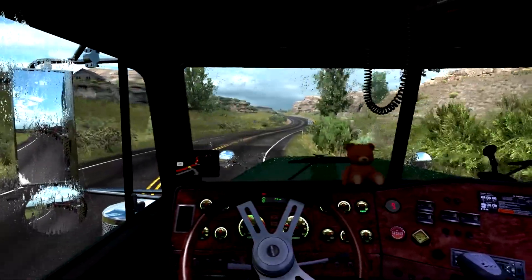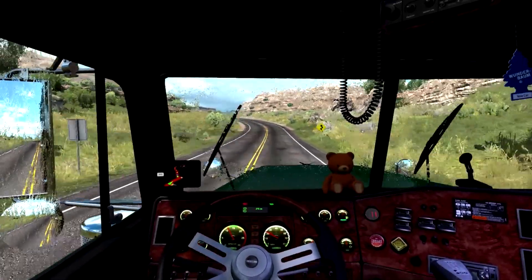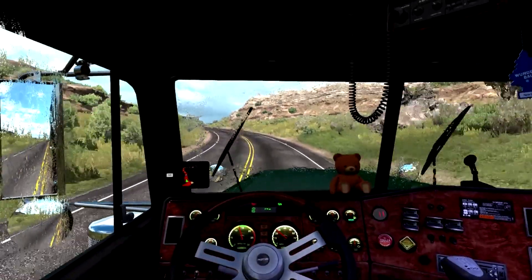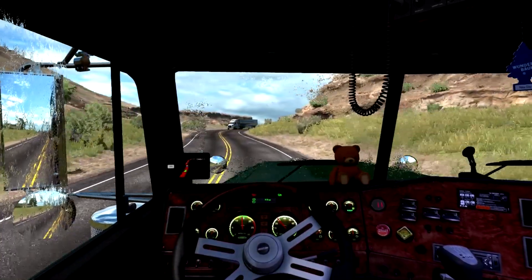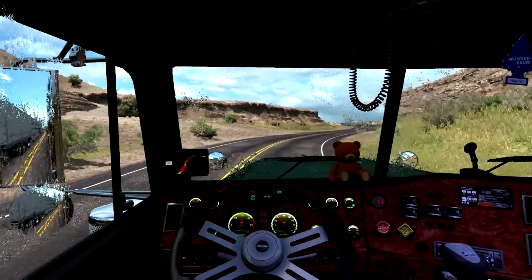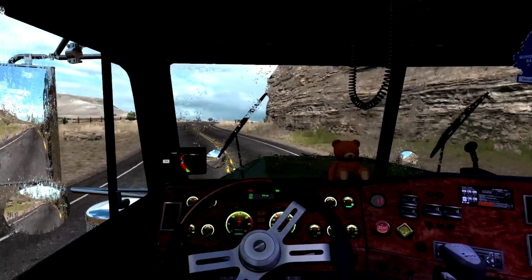Let's see what we're going to come into — down to a lower gear. Tall mountain to climb here next. Looks like it's some sort of fuel company that we're taking these to — who knows, maybe they're running a pipeline out here. These pipes, you know.